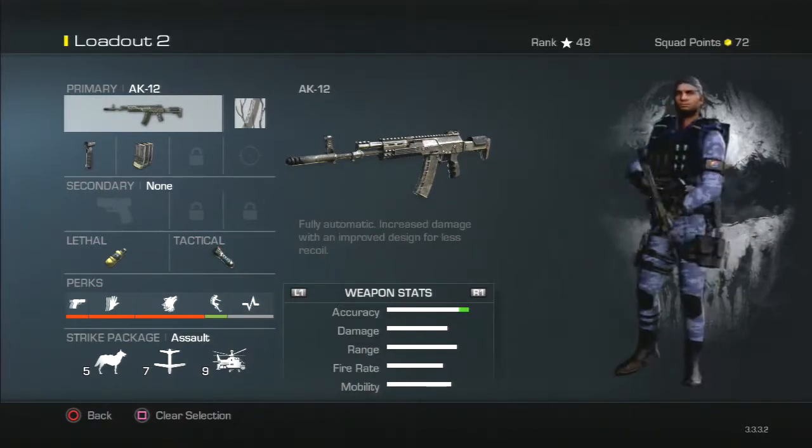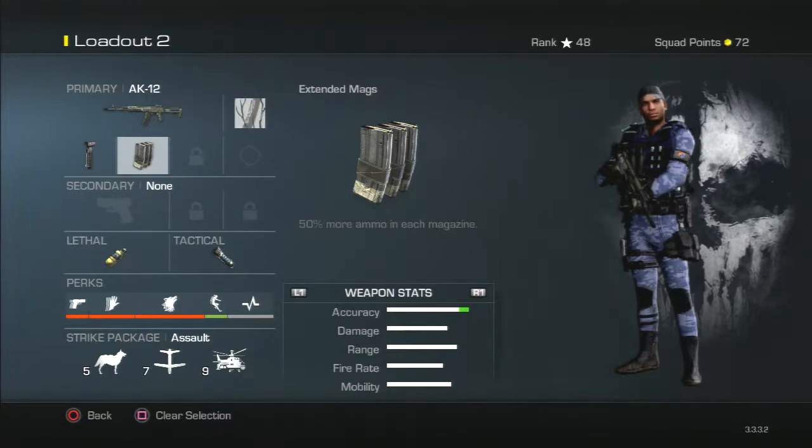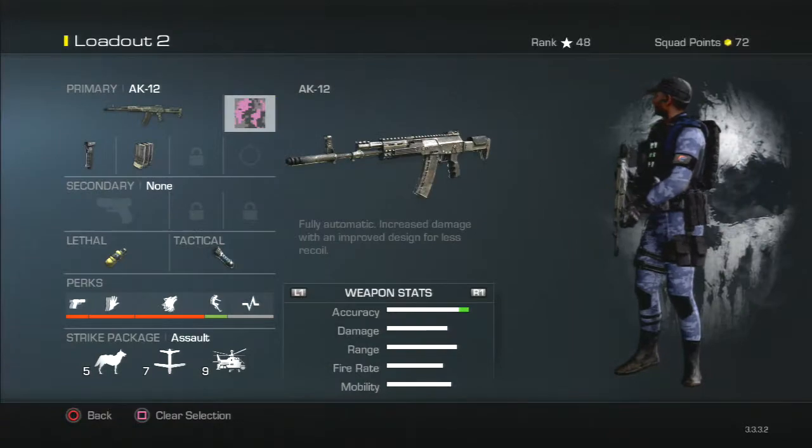Let's get down with it. First of course we've got the AK-12 assault rifle. We're running the attachments of foregrip and extended mags. The camo doesn't really matter but I've got this snow one — I'm gonna change it to caustic.